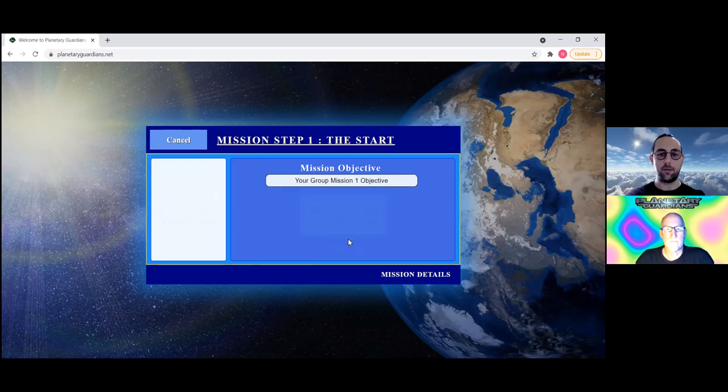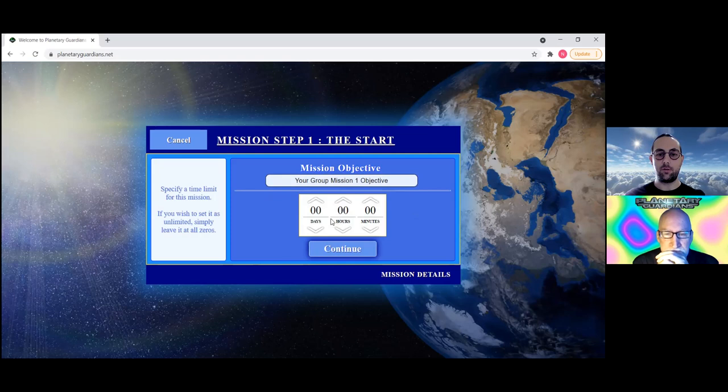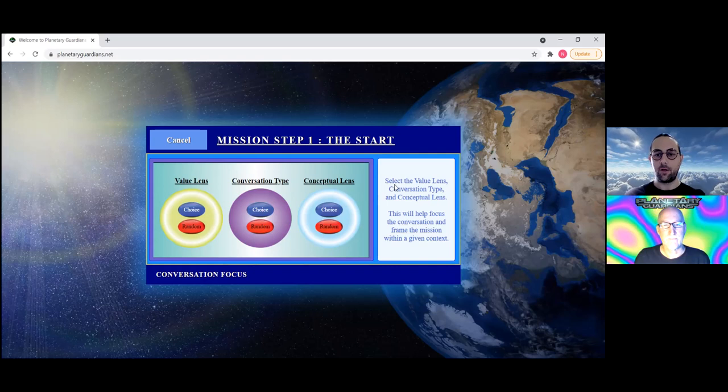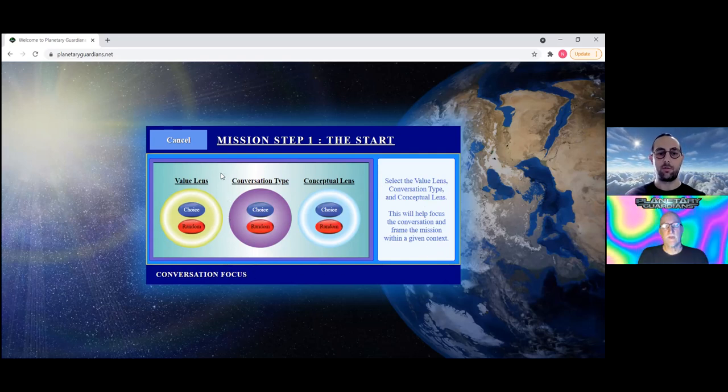After entering the objective, hit Continue. Next is the time limit. If you don't want a time limit, leave it all zeros and click Continue. Otherwise, you can set one day, one hour, or seven days, and the system will automatically complete your mission after that time. Let's use seven days as an example. Click Continue, and you'll arrive at a page with the Value Lenses, Conversation Types, and Conceptual Lenses. Select one from each to help focus the conversation.